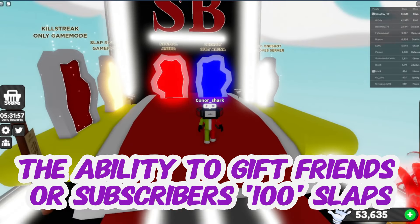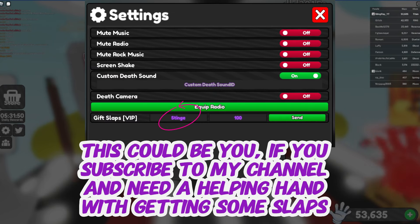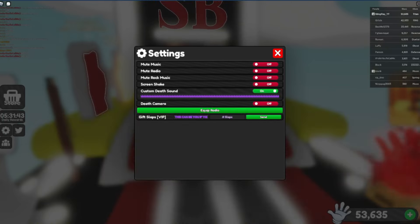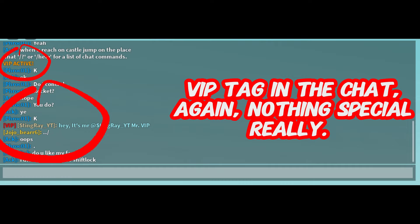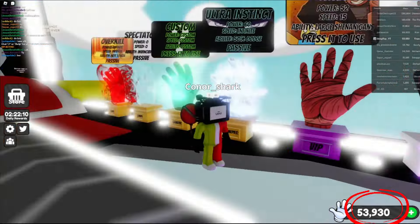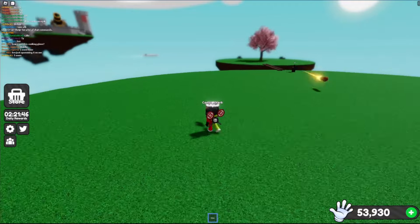Next up is the ability to gift 100 slaps to friends, subscribers, or whoever, accessed from the settings menu. This could come in useful if you're new to the game. I just wish you could gift more at once. You get a VIP tag in the chat. But what is pretty cool is the fact you get five slaps every minute that you're in the game, so that's like 300 slaps per hour for free.